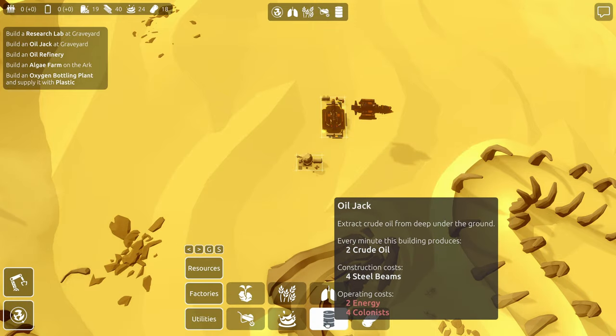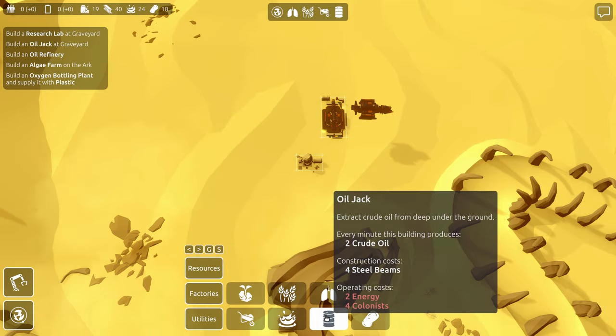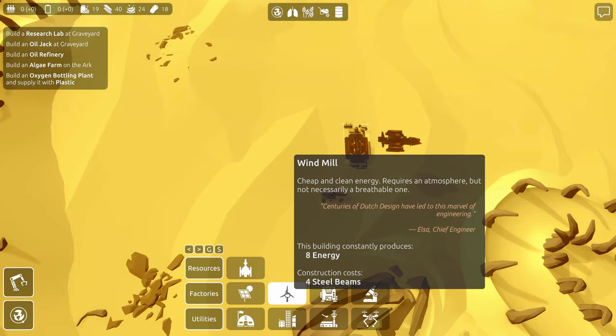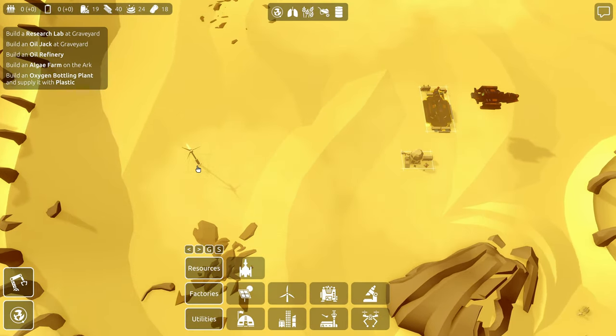First, how do I get my crude oil? Right here — an oil jack. The operating cost will be two energy and four colonists. I'm going to get two crude oil every minute. I want a whole bunch of these. The windmill — wind turbines will still work here. Let's get a power facility set up over here on this side. We can start with four of these for now — 32 power is what we've got.